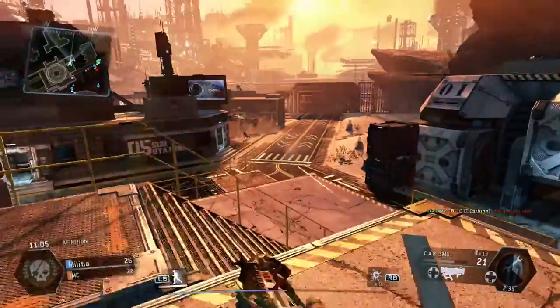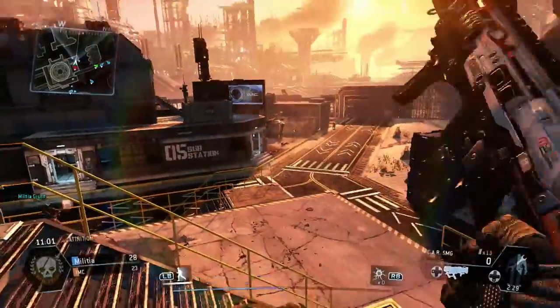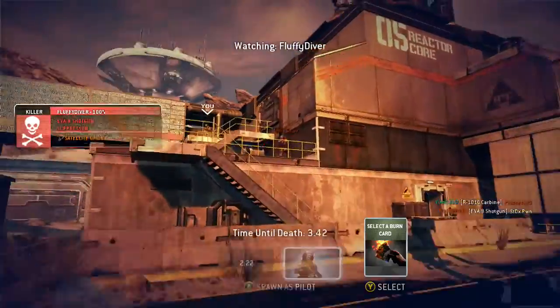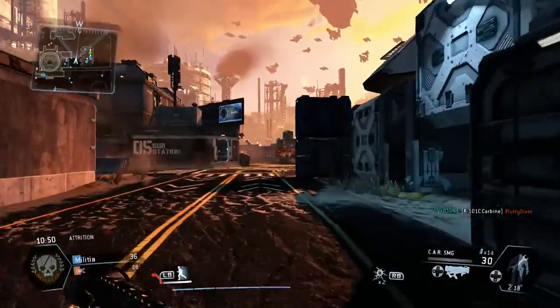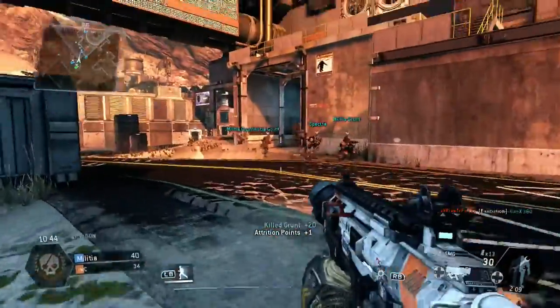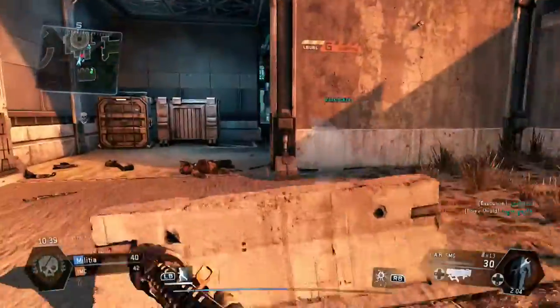An alien-type base got me thinking — are we going to see a new titan in this DLC? Maybe some sort of alien titan, or maybe grunts are aliens attacking you and spitting venom on you. I think that'd be really awesome. The possibilities are endless with this game because they've incorporated so much thought into every single map — you can pretty much throw anything into it and it makes perfect logical sense. That's one thing I think Respawn did very well.